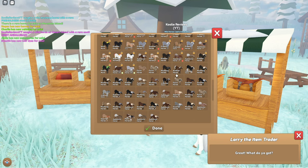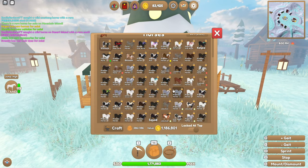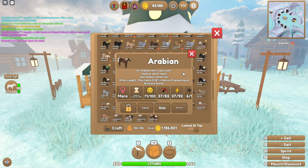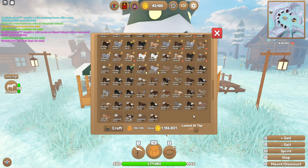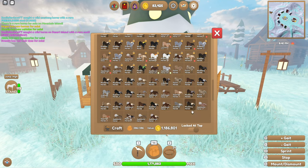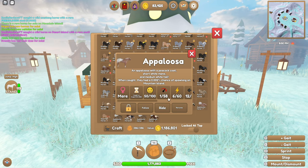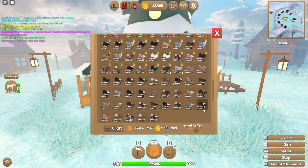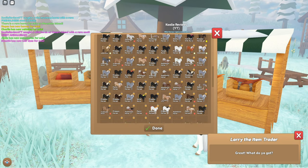A few interesting horses I caught: a bay Arabian on Blizzard Island — I'm going to lock and keep that one. I also got a black Clydesdale on Forest Island, a Friesian with a fading black coat also on Forest — super lucky finds — and a peacock Appaloosa on Mountain Island. I'm definitely holding on to all of those.